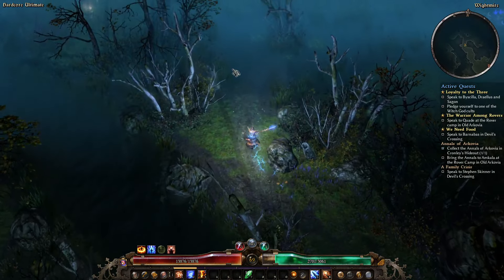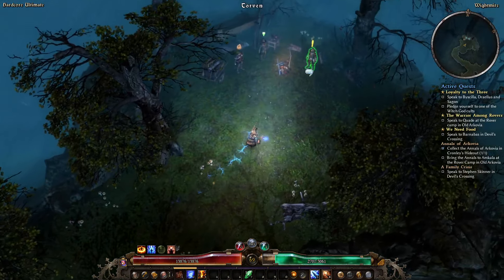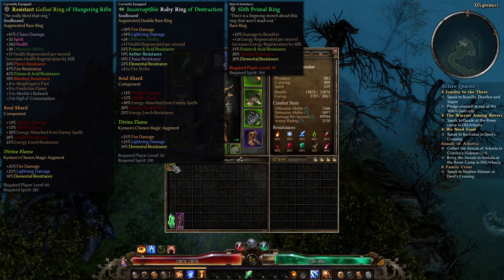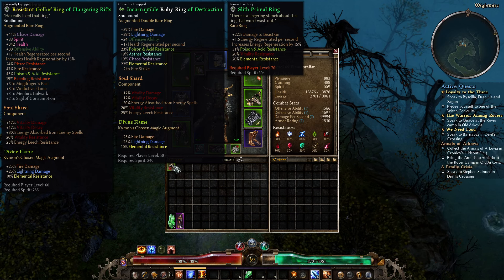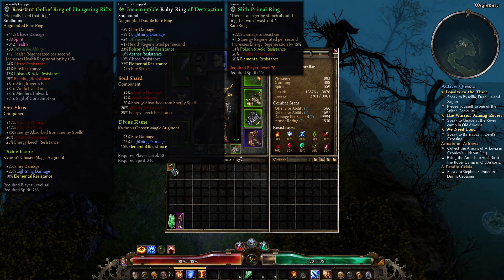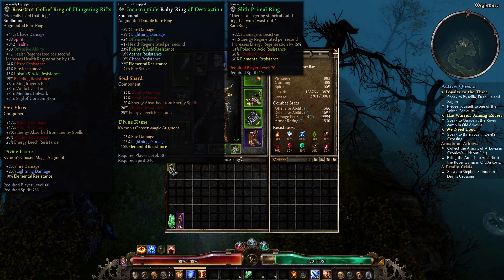If your rings are rubbish at this point then this ring is actually pretty good — three good resistances: vitality, poison, and elemental. You also get racial damage against beasts. It's a really actually pretty good ring: 22% more damage to Beast Kin, so if you've got a Chupacabra problem put this on. Energy regen and three good resistances — that is the equivalent of 111 resistance on this ring. Not the best ring in the world but not bad. However it is level 70 required, so unlucky.